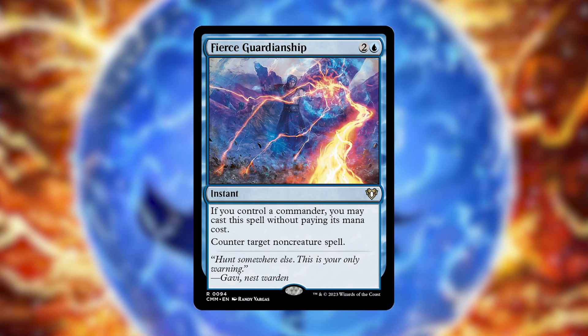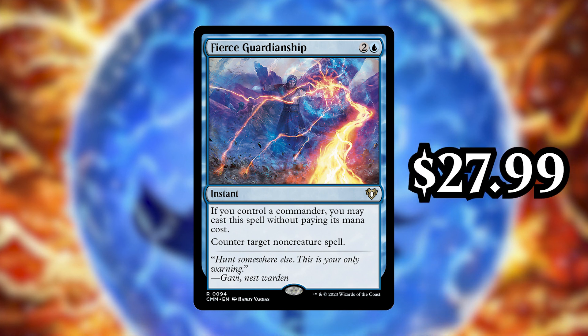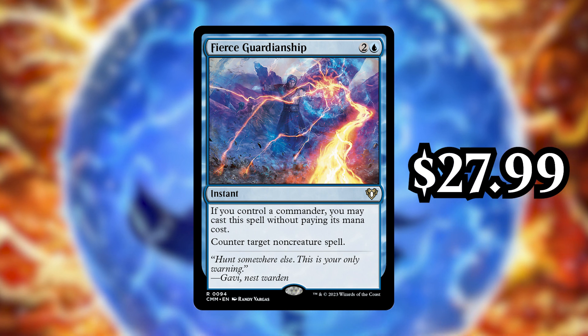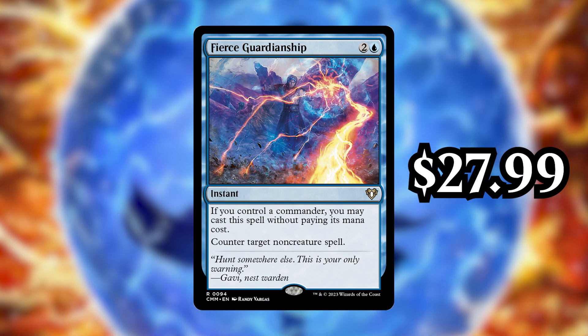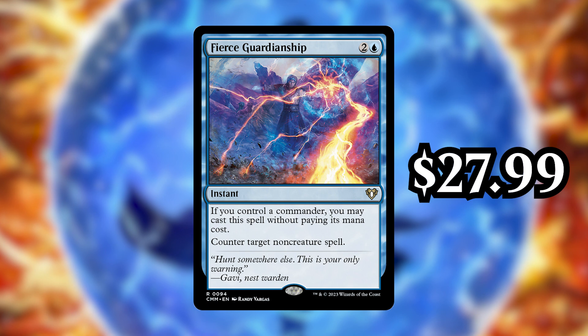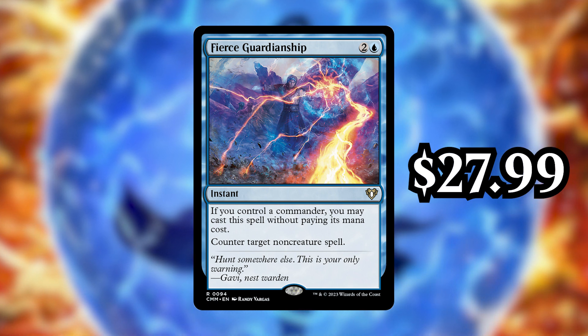Starting with number 10, that being Fierce Guardianship. This is currently going for $27.99, and it's an amazing reprint from the Ikoria Commander decks. It's a 3-cost blue instant, and if you control your Commander, you can cast it without paying its mana cost, and it lets you counter target non-creature spell. This is obviously amazing in the Commander format, allowing you to counter spells that would kill your Commander, or maybe even win the game, as long as you have your Commander out.